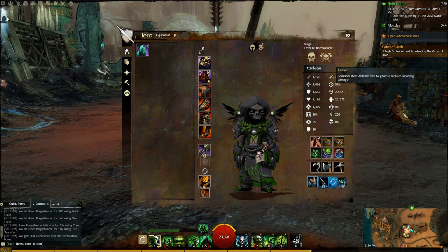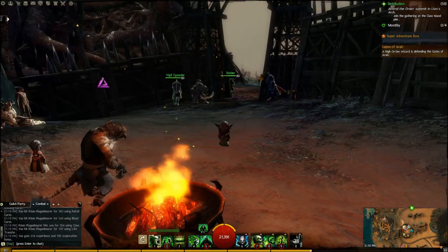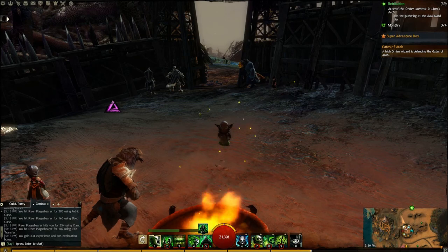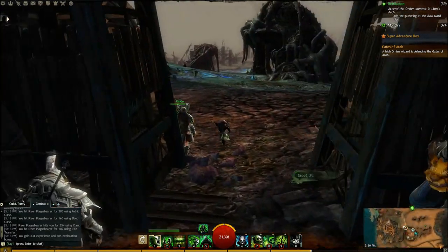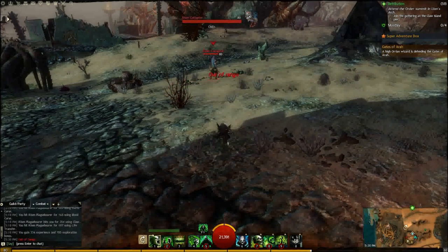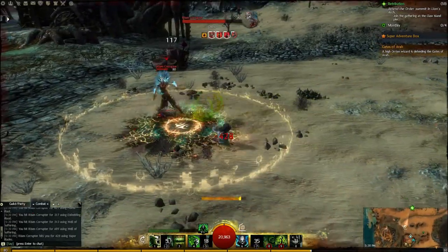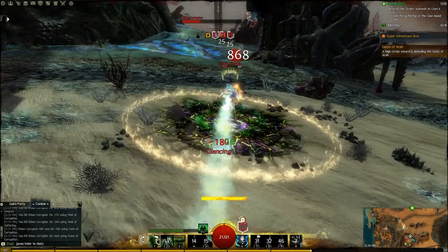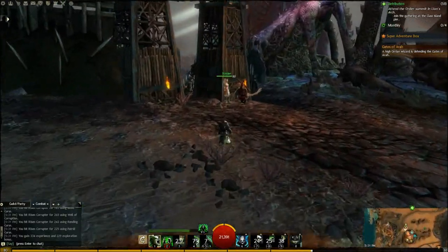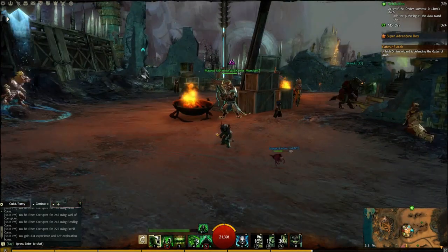With this particular build I end up with 57% crit chance. Going up against a single mob — as you can see the target went down fairly fast, though it may vary depending on how many condition professions you have in your party.